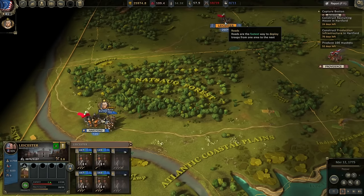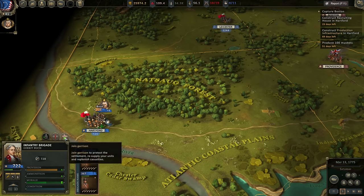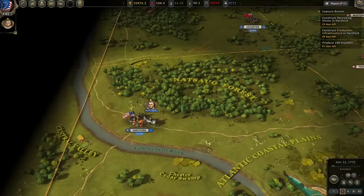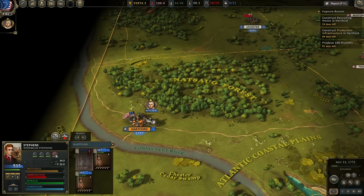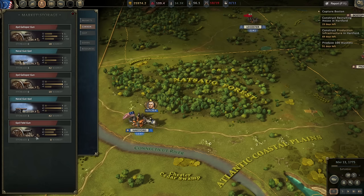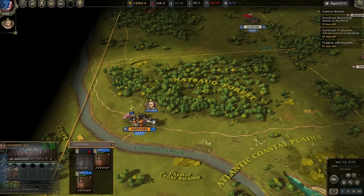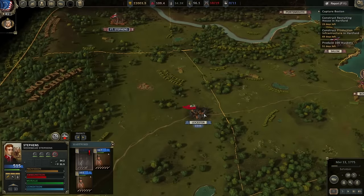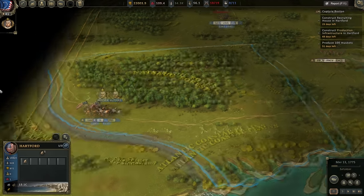We'll let those boys rest and refit at Leicester for a bit. Some of these guys need reinforcements — it's a small town with limited resources. The Fusiliers are going to pull from the 380 or so recruits we've got at Hartford to reinforce themselves. We are missing some guns so we need more. We've got 3-pound Galloper guns here. Going into the market and cannons, we've got one 6-pound field gun which we took from the British, and there are 19 Galloper guns available in the black market. We're going to buy nine of them for about $4,000.